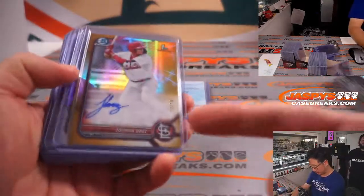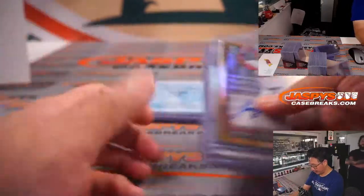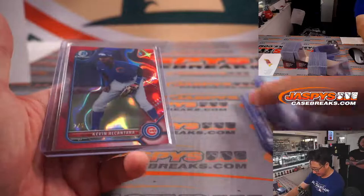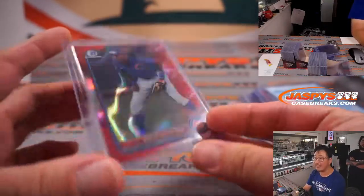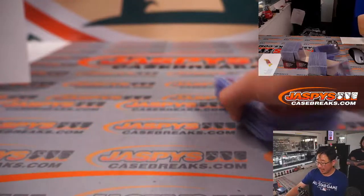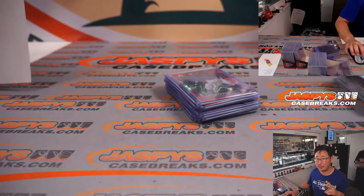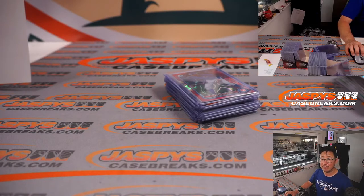There you go, gang — 12 box pick your team three in the books, six left in gold label. Quick little autograph recap — the two out of five Kevin Alcantara, red lava. More Bowman baseball in the store — the next two breaks are locked away into those fillers, so check out jazbeescasebreaks.com. I'm Joe, I'll see you next time for the next break. Bye-bye.